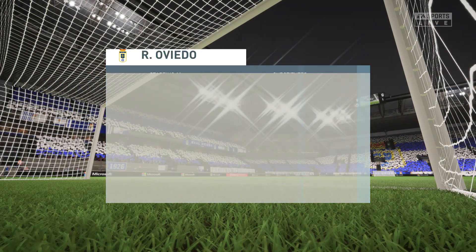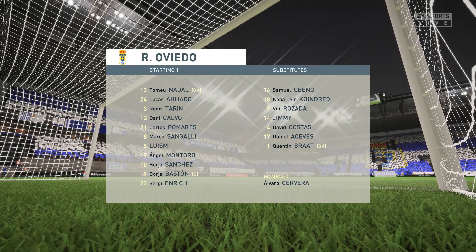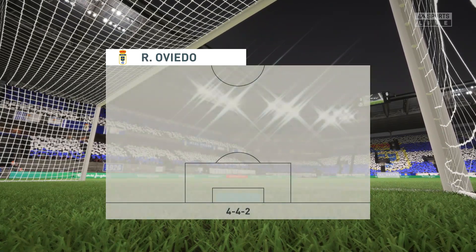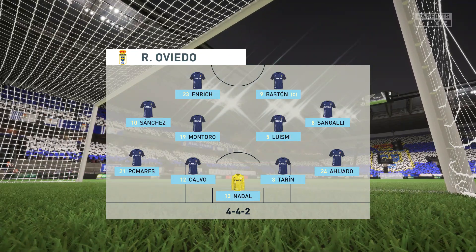This is how the hosts will begin the game today. It's the basic 4-4-2 formation, but played well it can be really effective. Key to its success are the wide midfield players — they have to be fit, they need to be able to run with the ball and they need to double up with their full-backs. It's a really tough role for them.